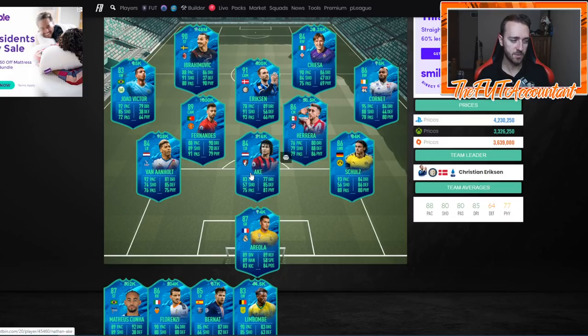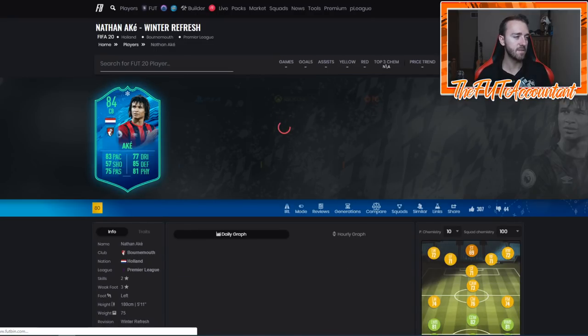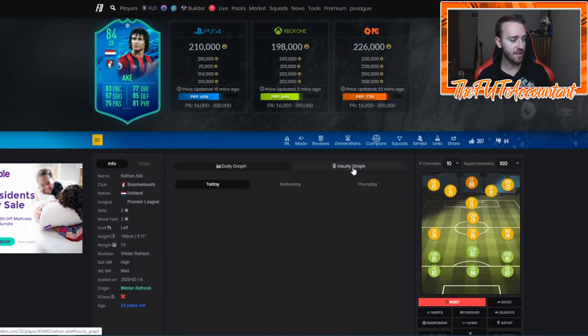And then there's Ake - basically a substitute for VVD if you've been using him and want to try somebody else. Is he as good as VVD? Absolutely not. But at 200K you can get some links there if you want to.